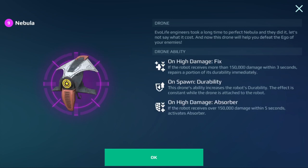Next, we have the Nebula with on-high-damage fix. It heals itself every time you take 150,000 damage in three seconds. It gives you extra durability, which I think lasts all the time, and it's got a high-damage absorber shield — a purple shield that pops up every time you take 150,000 damage. This is going to be a very good drone. If you liked the Nebula before, you're still going to love it.